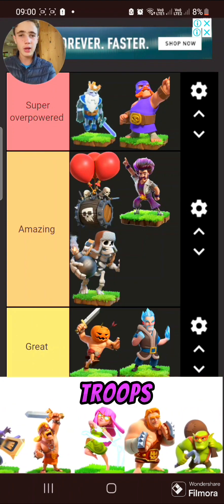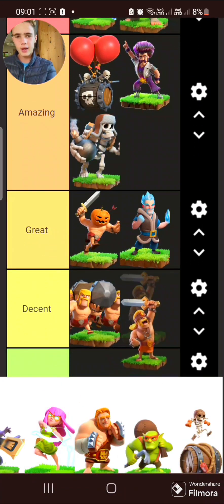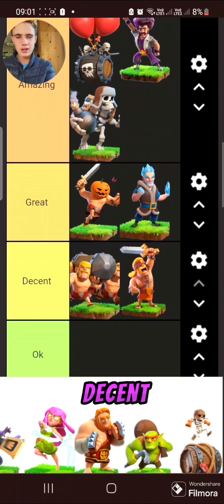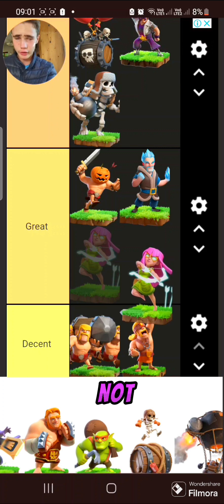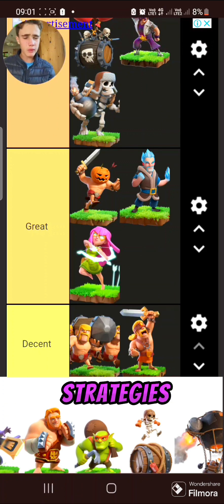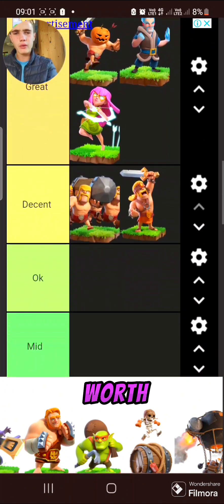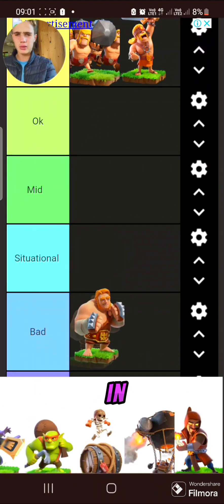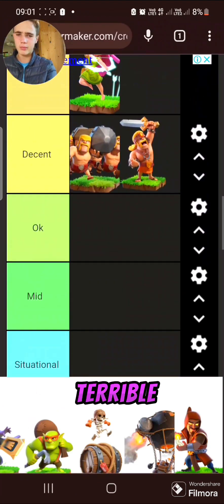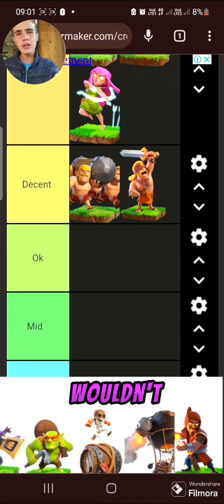Now onto super troops. Super Barbarian — solid troop, pretty good, but it's just not there — not a super good strategy. Decent. Super Archer has to be really good to use and there are really good strategies with it — good for funneling. I'll put it in great. Super Giant is horrible — never worth it. It destroys walls but really doesn't do much. It's pretty terrible — I'll put it in bad.